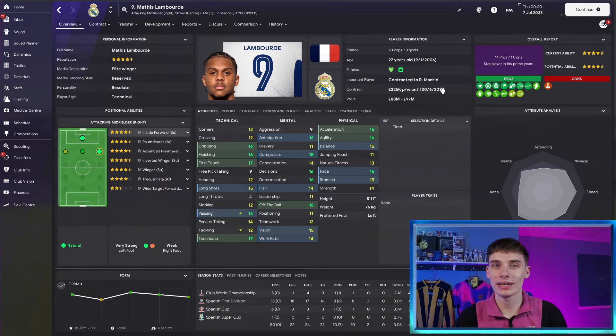Here he is at age 27, about 10 years on from where we started, with pretty much all pros in his coach report and only one con — loved by the fans and a very consistent performer. His mentals have come a massively long way: 18 composure, 16 off the ball, 16 decision making, and the same for anticipation. He can pass better than most midfielders, score better than most strikers, and go past people better than most wingers. Even his heading and crossing have been worked on, and he's got 15 long shots.